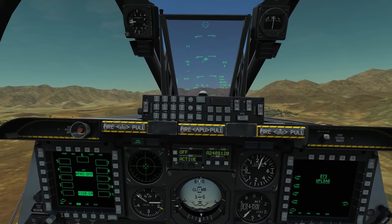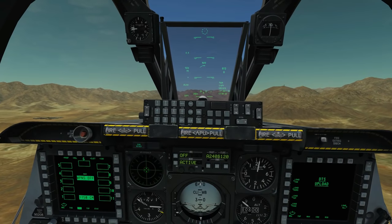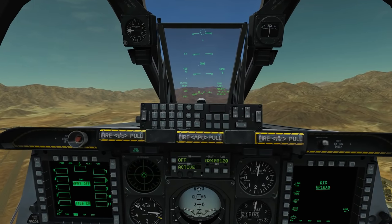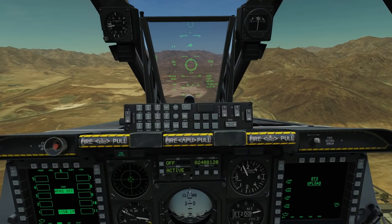Okay, we're airborne now. We're going to use our master mode select to switch to gun mode. You can see it's gone to gun mode — just out of interest we can also have CCIP, CCRP, or nav mode. We're going to turn it to guns and that is our guns essentially selected and ready for use.